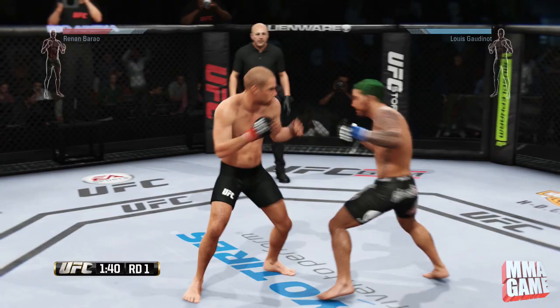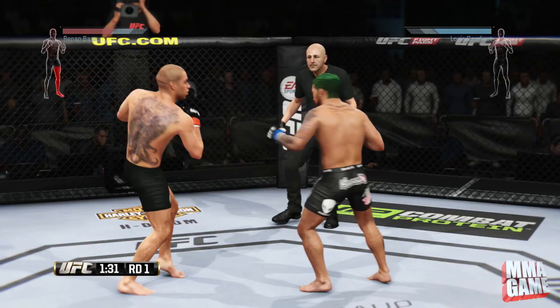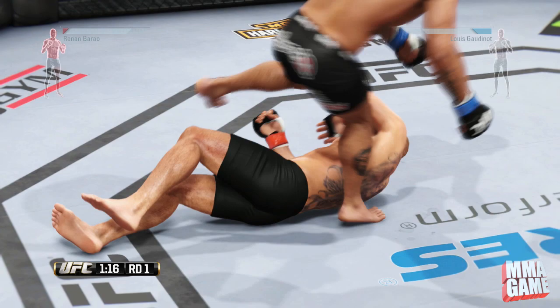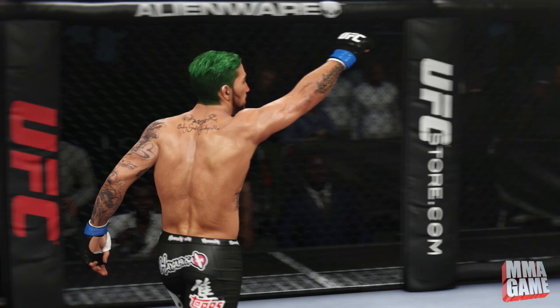The lateral movement gets me right out of the way of those kicks. That's a very good tip — if your opponent is using a lot of straight body kicks and head kicks, you can just use lateral movement and it'll get you out of there. Boom — rocking him with the head kick, go for the huge right hand, hit him with the left and finish him off. Luis Gaudhinot — what a hidden gem, with arguably the best hair in the game.